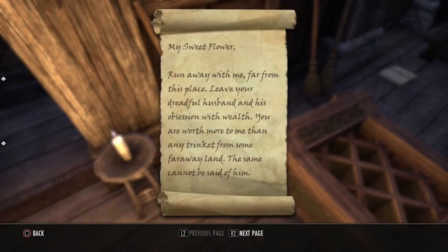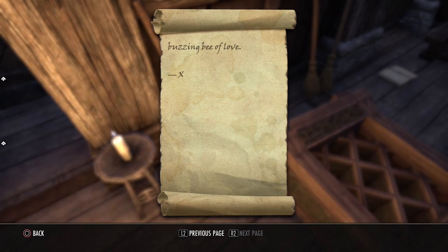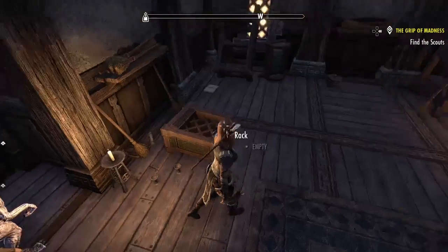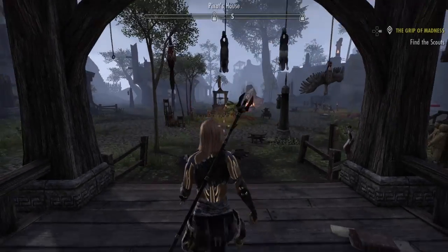I found a letter: 'My sweet flower, run away with me far from this place. Leave your dreadful husband and his obsession with wealth — you are worth more to me than any trinket from some far-away land. The world was bleak before I peered into your radiant eyes. Let us leave this place. I am and will always be your buzzing bee of love.' I guess she had an admirer or a lover.